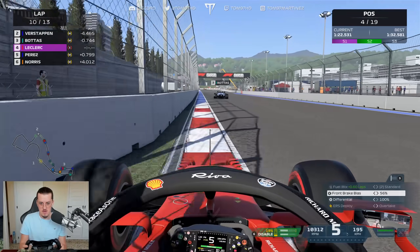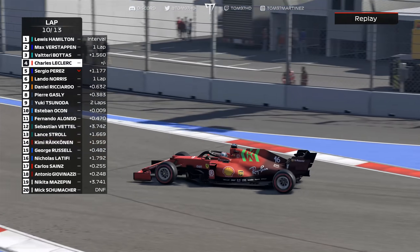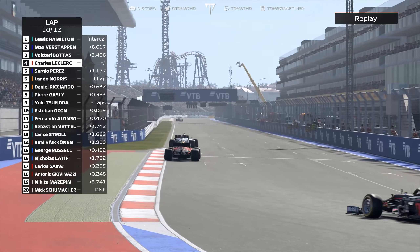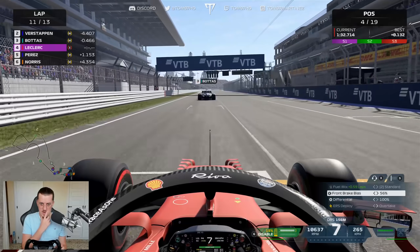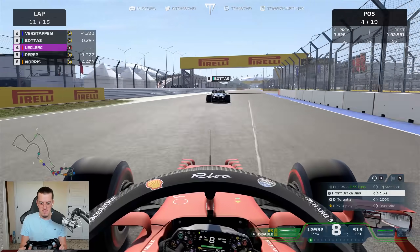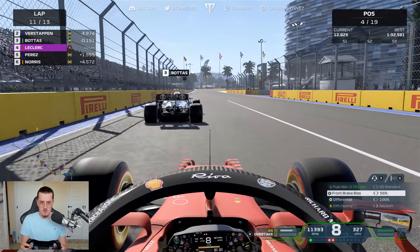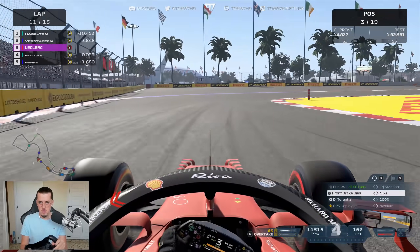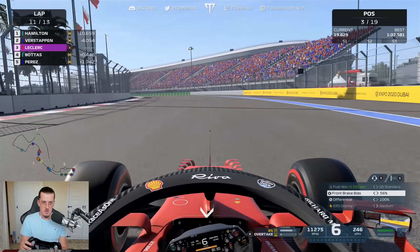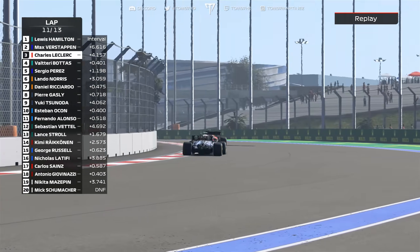This could be another fastest lap actually — let's keep pushing. Tidy final corner too. We use a bit of energy to close in on Valtteri Bottas, then use the last of the charge with DRS. Not closing in as fast as I'd like on the straight — so it has to be done on the brakes. Lovely move — P3, and I think that's the fastest lap as well!